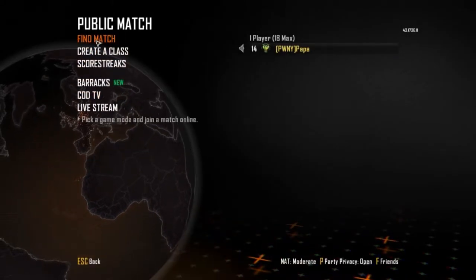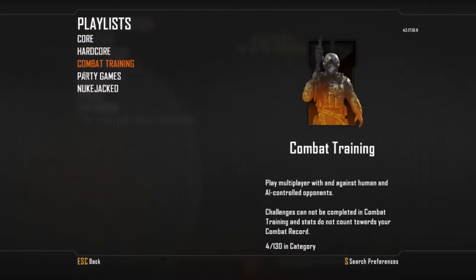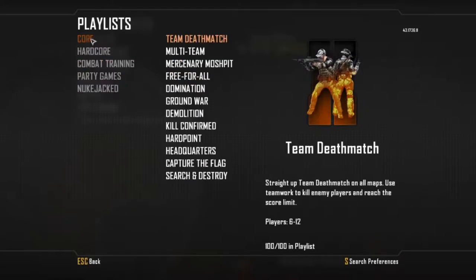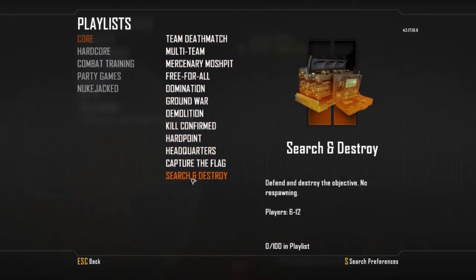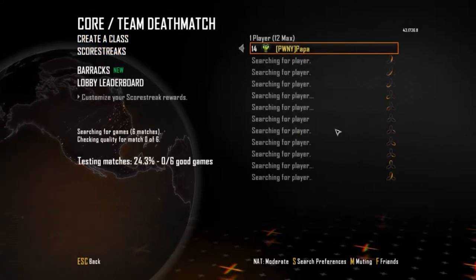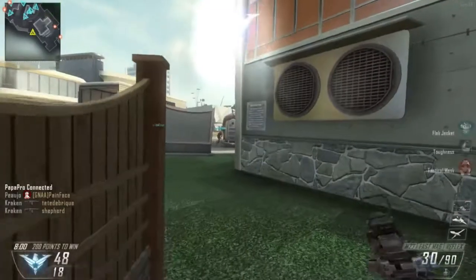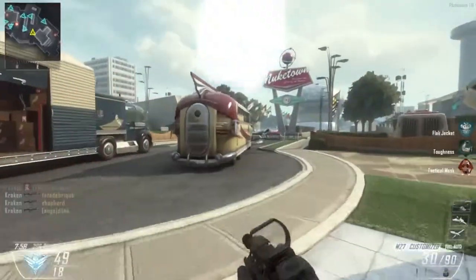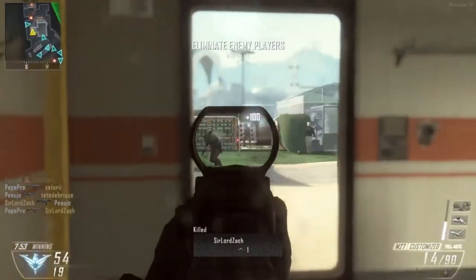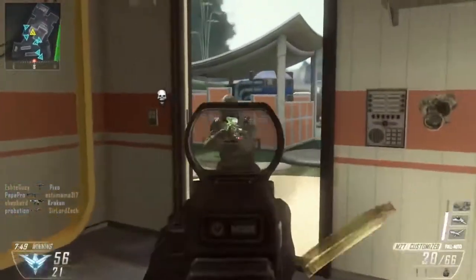One of the single best and worst choices for making it easier to play Call of Duty games online was the Playlist system. It's a system they introduced in Call of Duty 4 Modern Warfare that allows you, on console at least, to just pick the game mode you want and it would throw you into a lobby. No more finding a server with the game modes you wanted — you click Team Deathmatch and it'll put you in a match. On PC, this didn't happen until Modern Warfare 2, where Call of Duty World at War and Call of Duty 4 actually had server browsers still.